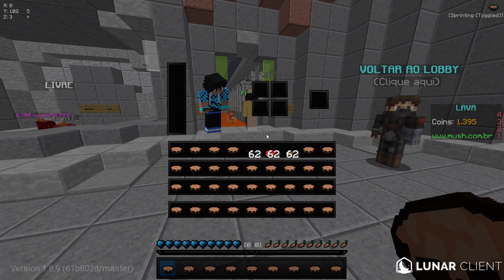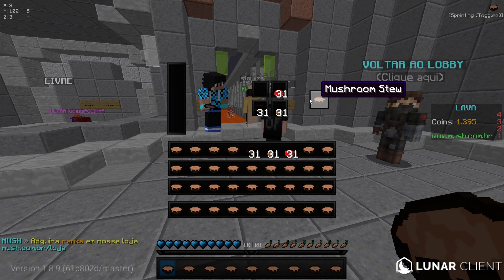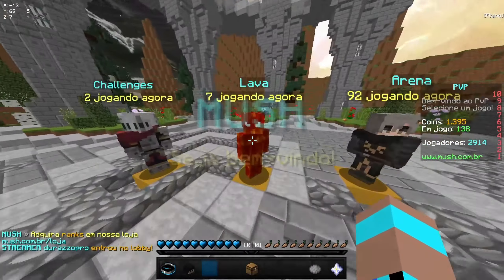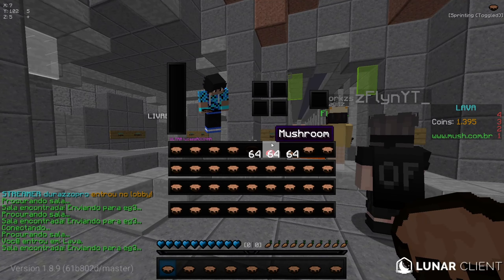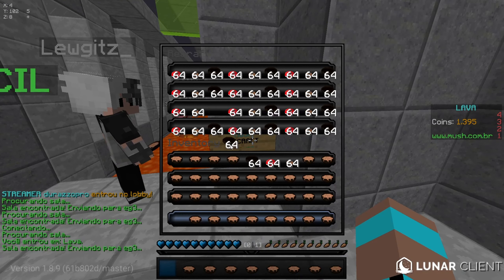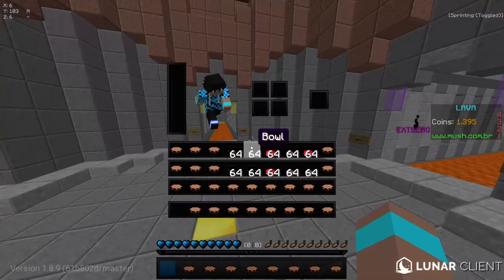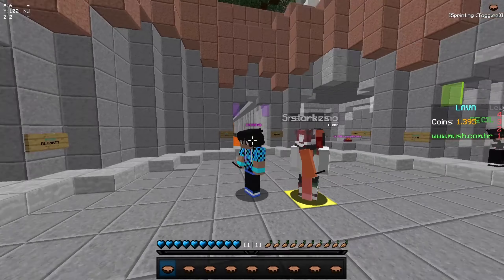Os cogumelos você pode deixar assim também — não vai fazer diferença, ele vai craftar normal. E se você conseguir mais recraft, não joga fora — acumula. Só descarta se você tiver realmente muito. Dá pra jogar muito bem assim, até com mais potes. É só fazer recraft. Segunda dica dada, bora pra terceira.